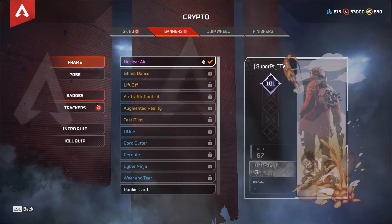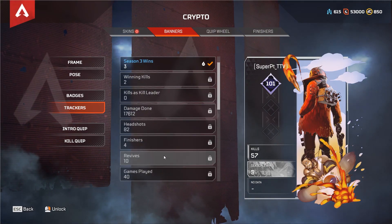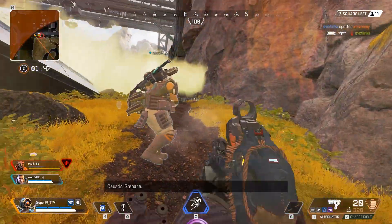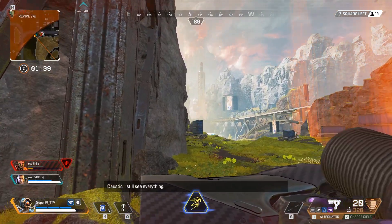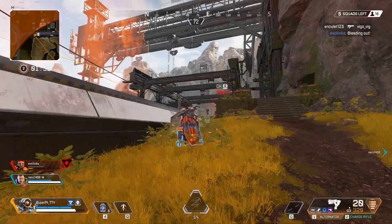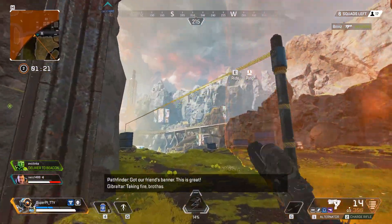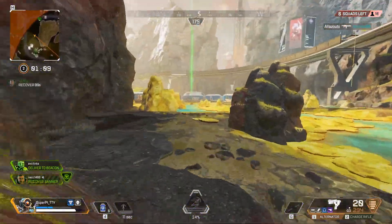Final circle movement was also fine-tuned. They added an inspect animation for Lifeline's heirloom. There's a PC-only fix where any arrow key after selecting a number field in settings would jump to the next option instead of changing the selected value. The gold armor spawn rate has been reduced. And you now get a prompt to cancel finishers in progress so that you can juke opponents and go back to fighting — that might actually be interesting.